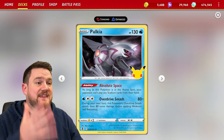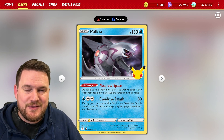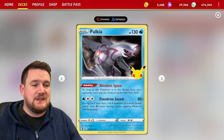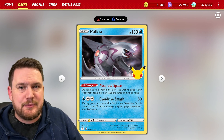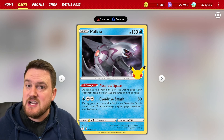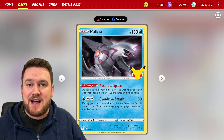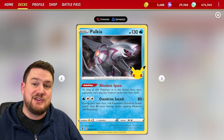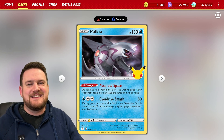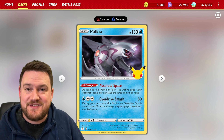One other really good card that's super fun in this deck, but only in specific matchups, is Palkia from the old Celebration set — that 25-year anniversary set — using the ability Absolute Space, which effectively means that your opponent can't replace any stadiums as long as this Pokemon is in play. So if you are up against a deck that struggles to deal with something like Path to the Peak, lobbing the Palkia into the active will actually prevent your opponent from ever getting out of that lock, and you can use Alakazam EX to your heart's content, dealing 120 damage every single turn.